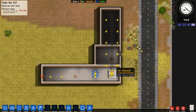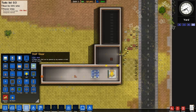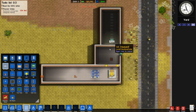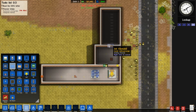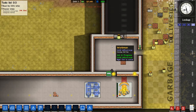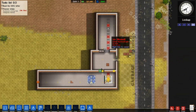They're obviously not going to be able to do that because there's a wall blocking them, so we need to build a wall separator — which is a door. And because I want to use this as a holding cell, I'm going to put a large jail door here. As you can see the thing's lit up a bit more.